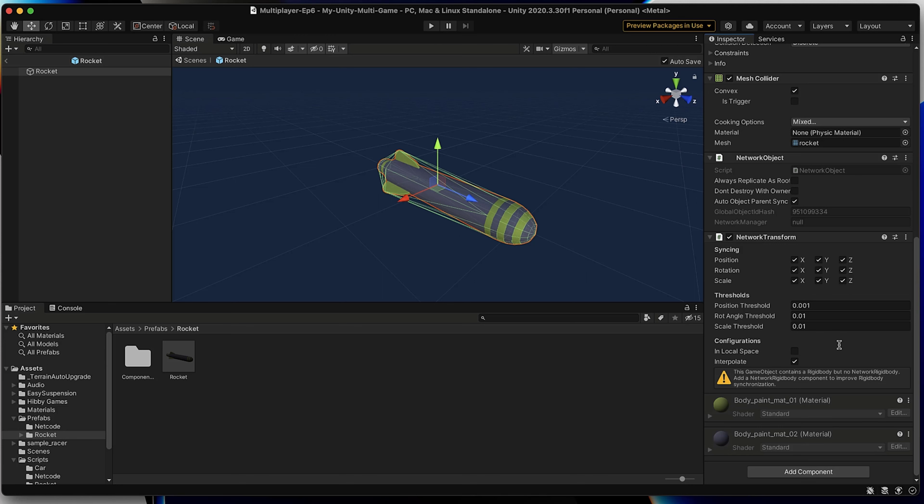Once it's added, you'll notice a few different attributes. The first is the ability to decide which components of our transform we'd like to track across the network. We won't be changing any of these selections in our particular game, but in your own game you might want to deselect something like scale or position, depending on what you don't want to track. It might actually be wise to uncheck what you're not really interested in tracking, as it might save on network performance or minor data transfers.